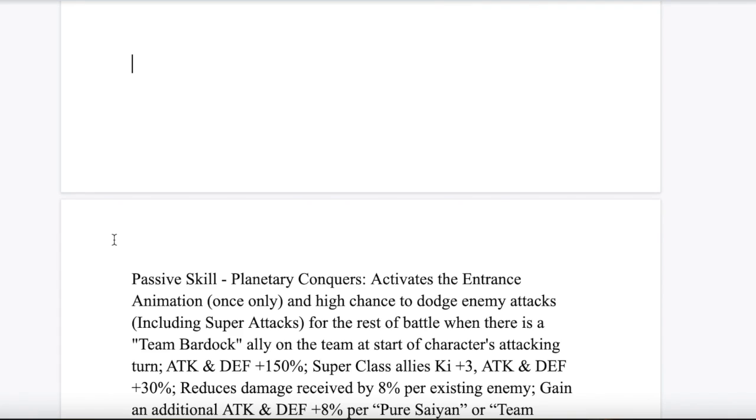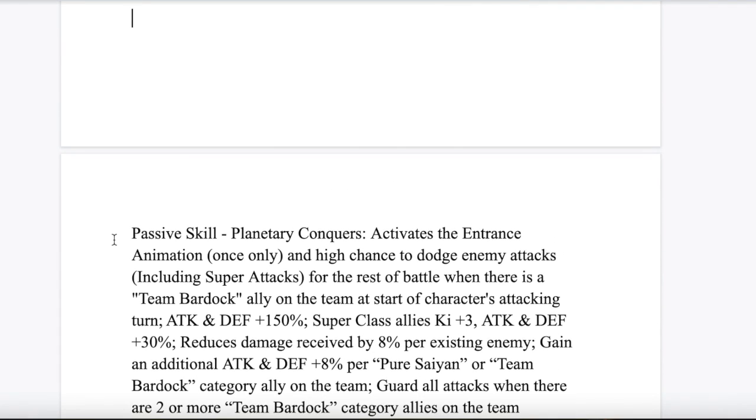Coming down, we have the passive. Planetary Conquers — they have an entrance animation. My idea for what the entrance animation would be is when Bardock lands on the planet and comes out of the pod at the midway point of the special. It's the SSR for LR Bardock, that scene right there — that's what I think the entrance animation could be. With that, he would get a high chance to dodge for the rest of the battle, as long as there's another Team Bardock ally on the team.